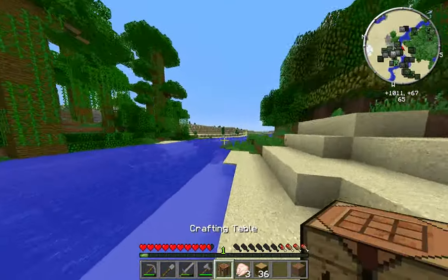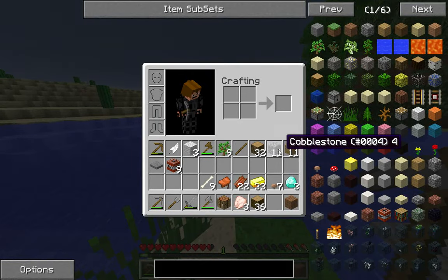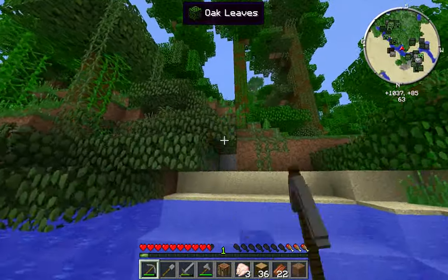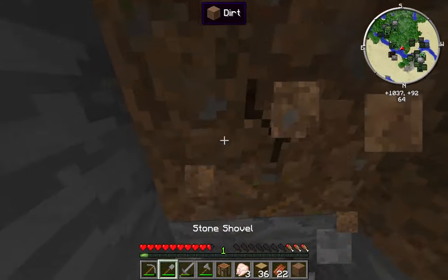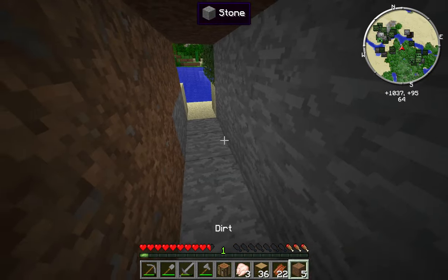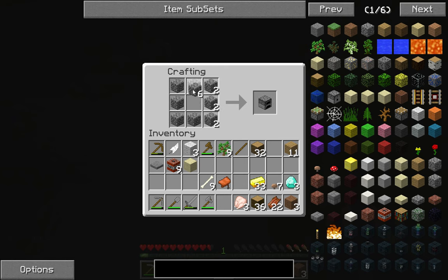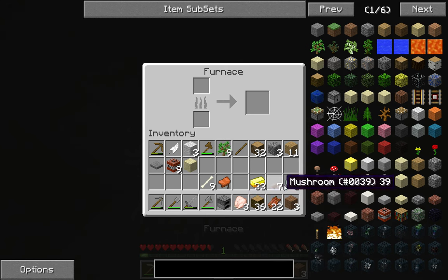We still haven't completed our first day - it feels like 10 minutes because I've been having so much fun guys. Okay, let's just make here our temporary home - this will not be our permanent home, we shall be moving. We're just gonna cook our food and all that stuff. What would happen if we're right over a stronghold? That would be awesome - we'd have to come back when we take on the Ender Dragon at the end of our series.